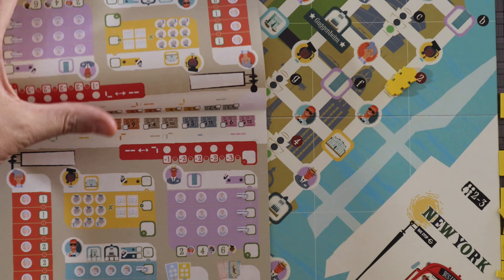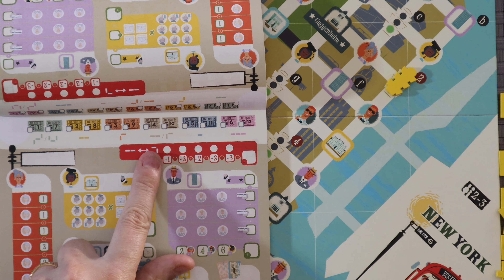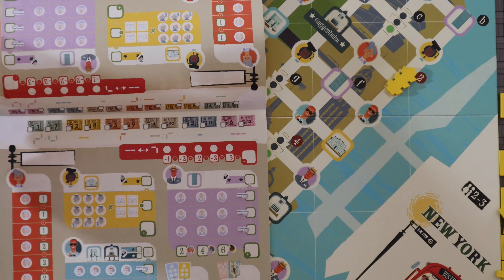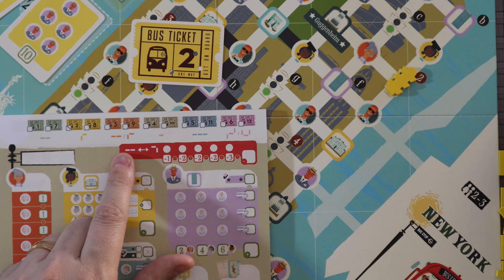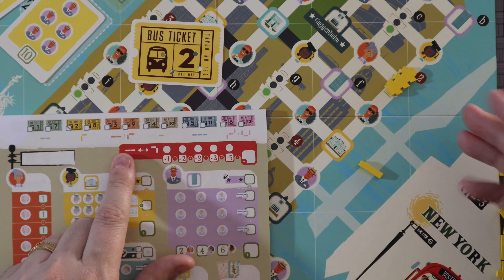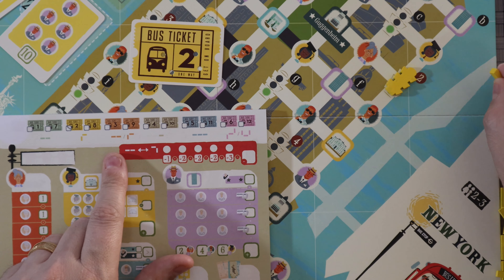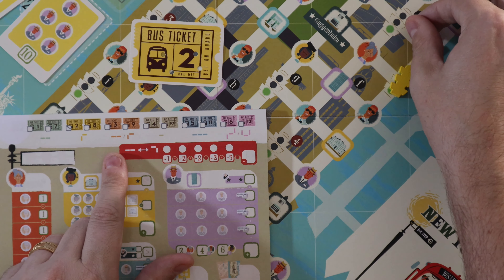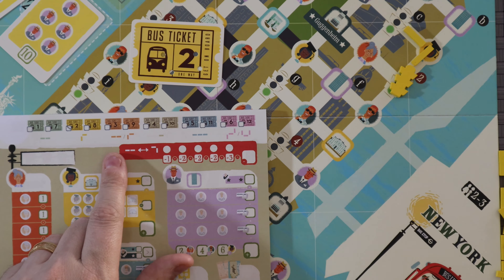Each different pad has a different combination of shapes and turns based on each different number. First I will take my first piece of my route and place it going down any street I would like. I would come here first, then take a 90 degree turn and go to there. And lucky for me, I wound up at a green light, which means I can immediately place one more, because that's what green light does, and I would just come right back down this way.